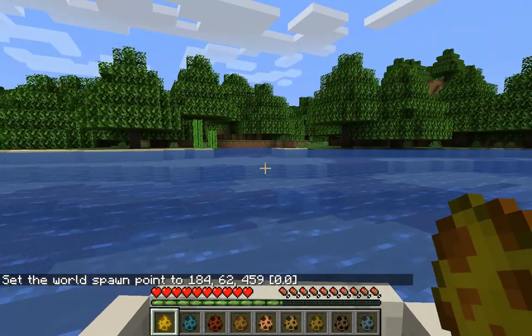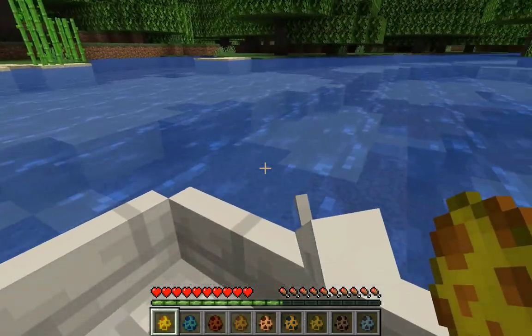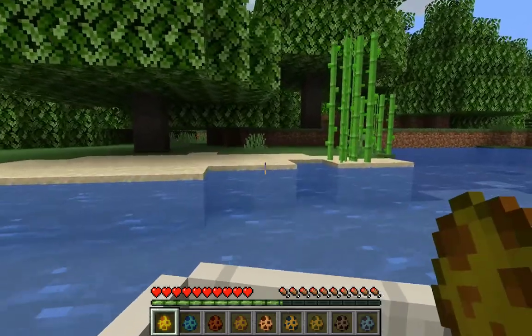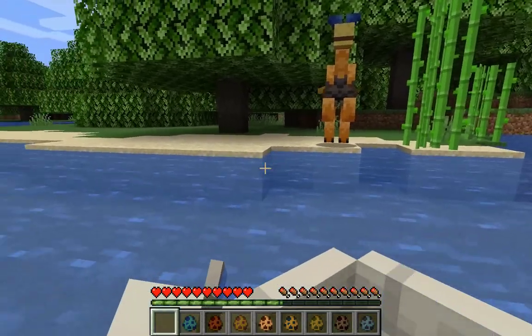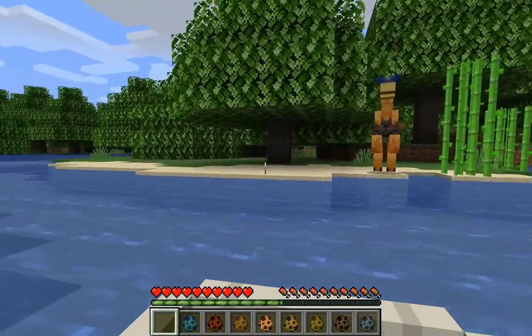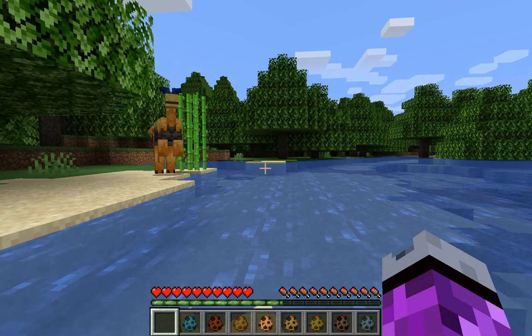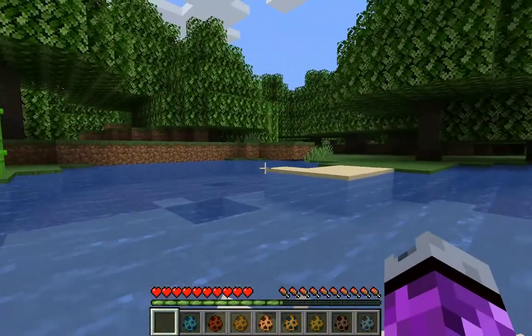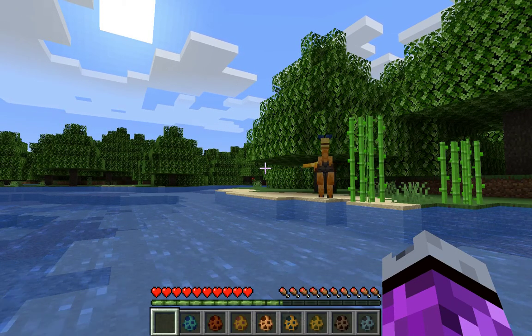First off we have a cryolophosaurus — it's a creature from the early Jurassic, and it's a predatory dinosaur. This is what it looks like; it's not even daring to go into the water, but it does look at me. Now we can see its eyes — it looks pretty cool. This mod is pretty underrated. The animations are very smooth and the models are pretty nice.